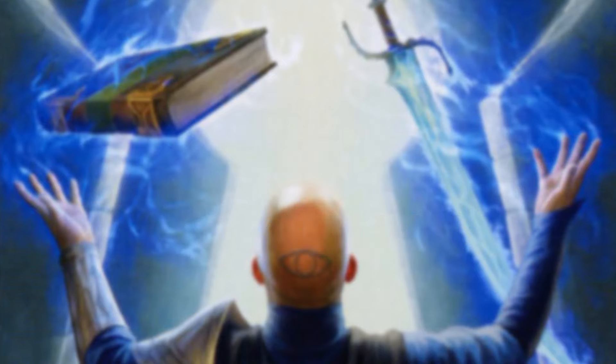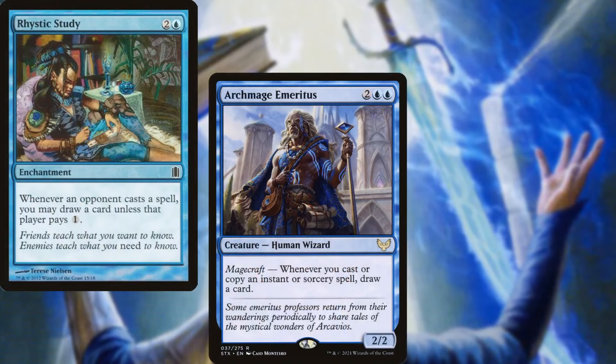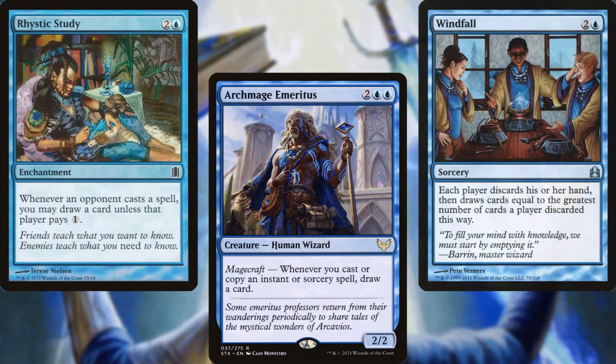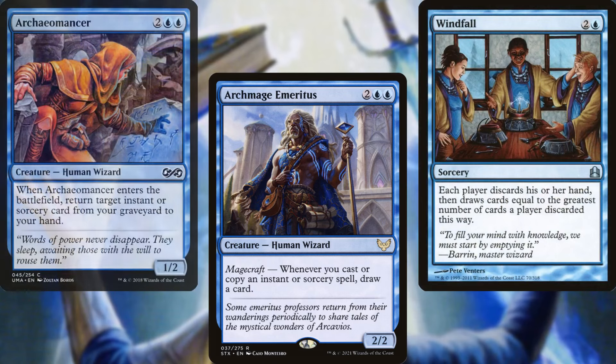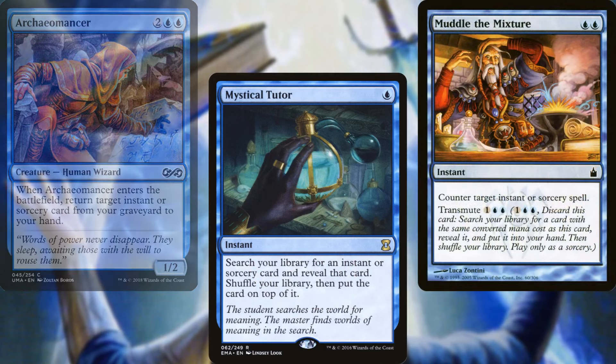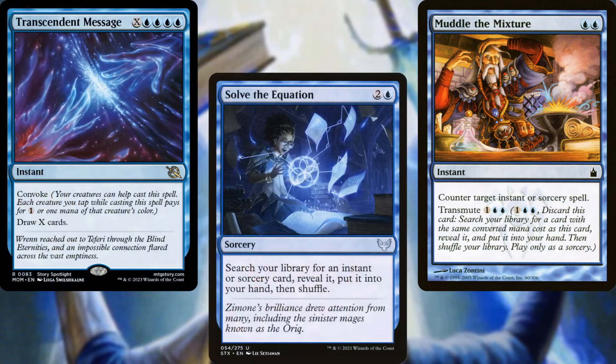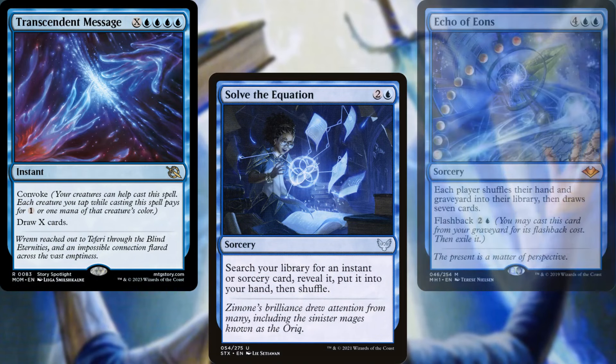Our card advantage package consists of Rhystic Study, Archmage Emeritus, Windfall, Archaeomancer, Mystical Tutor, Muddle the Mixture, Transcendent Message, Solve the Equation, and Echo of Eons.